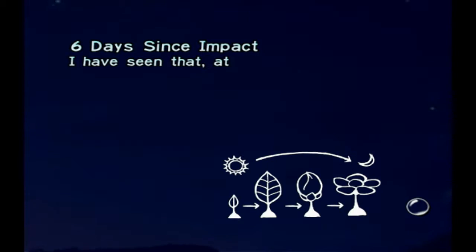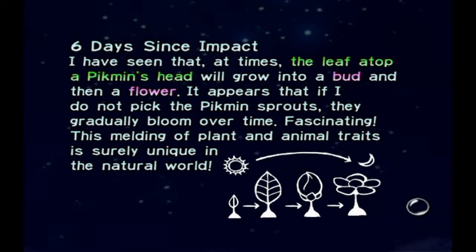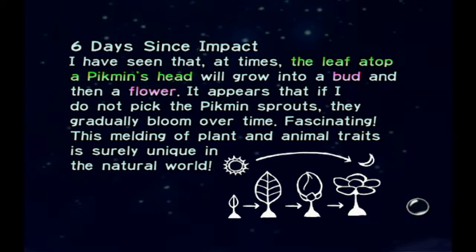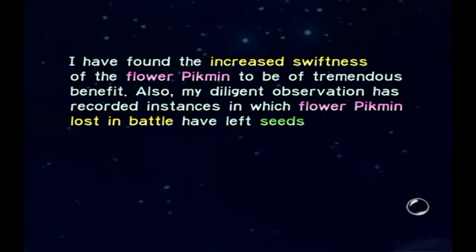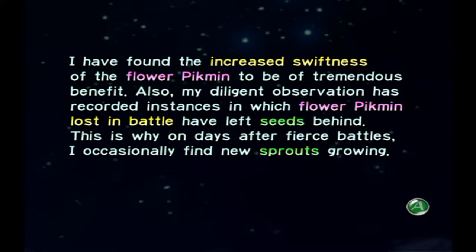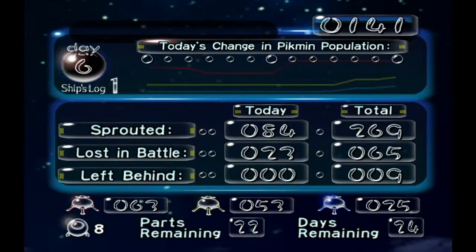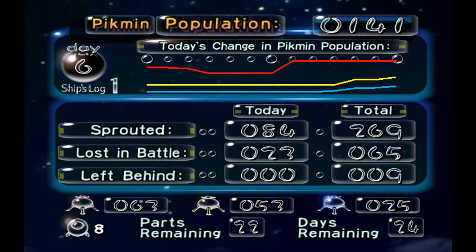Six days since impact — I have seen that at times a leaf on top of a Pikmin's head will grow into a bud and then a flower. It appears that if I do not pick the Pikmin sprouts they gradually bloom over time. Flower Pikmin have increased swiftness, and flower Pikmin lost in battle have left seeds behind, which is why after fierce battles I occasionally find new sprouts. Looks like we increased a decent amount of reds, yellows, and blues — now we have 25 blues, 53 yellows, and 63 reds.